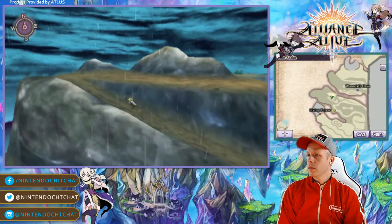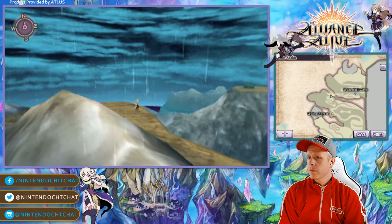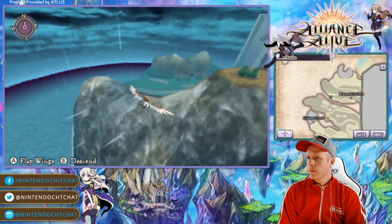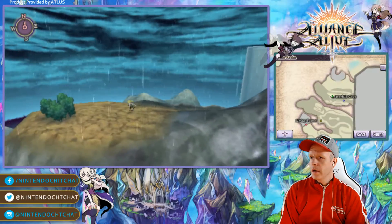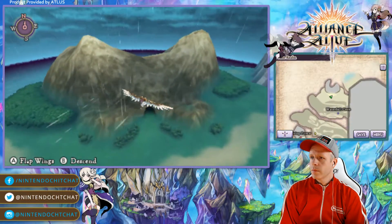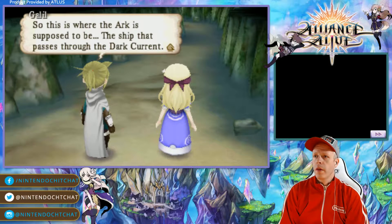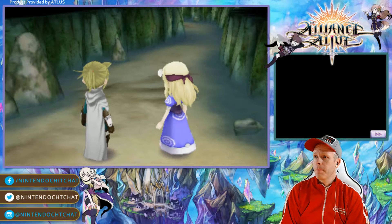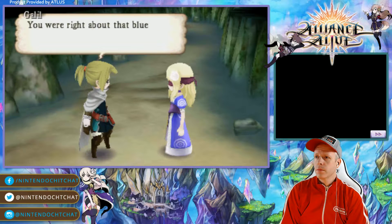So there are little secret areas you guys can go to as well. Now that we're here, the hard part is we have to fly back. There's a gem over there too — see the sparkling gem? I'm not sure if I want to get it; I'm gonna get lost trying to go to that gem. So I'm not going to do that. But where do we have to go from here to get to the North Cape Cave?